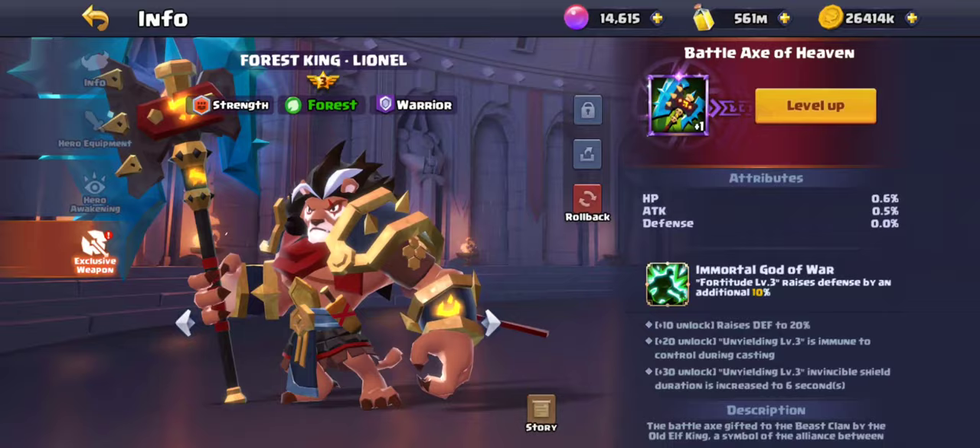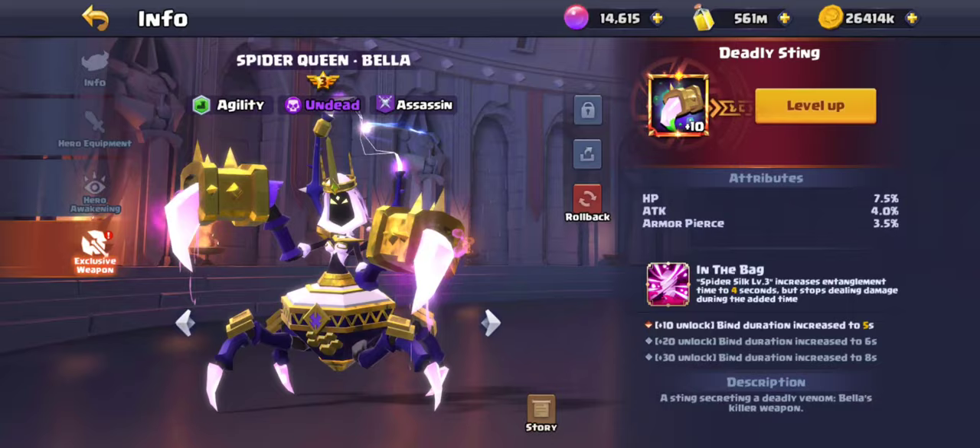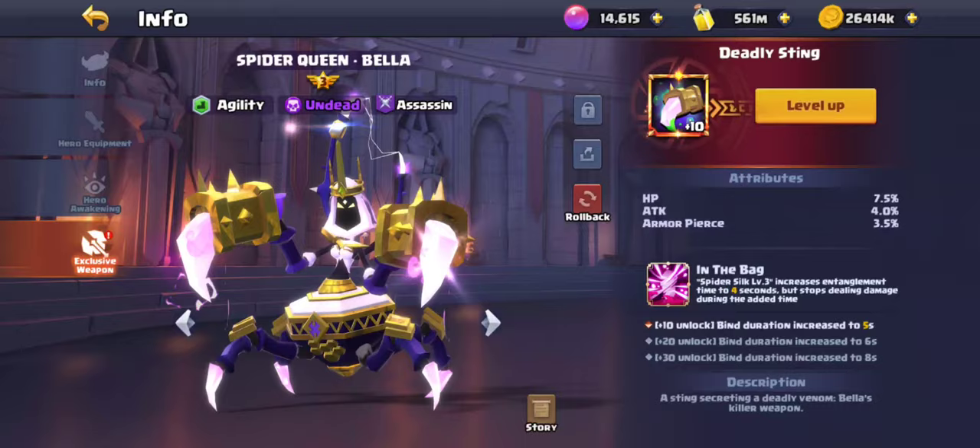I didn't give Lucia level one because five percent death resistance isn't worth it in my opinion. For Bella, I like to use her in the advanced arena, so I gave her level 10 so the skill duration is increased by five seconds.